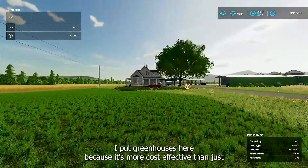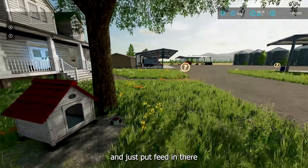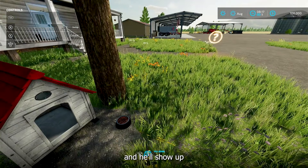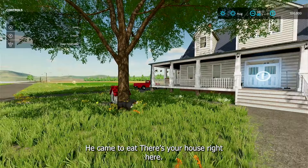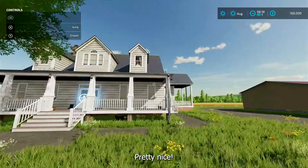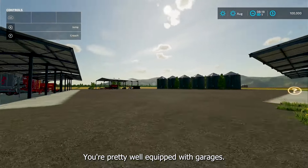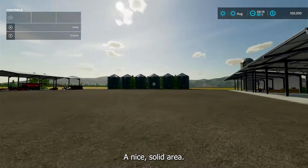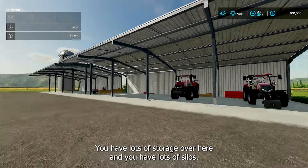You have a truck. When you come by here you can feed the dog by hitting the left joystick on console, just put feed in there and he'll show up when you do that. This is your house right here — there's your dog, he came to eat. It's a little farmhouse, pretty nice. You're pretty well equipped with garages. You have this area here which I really like, a nice solid area. You have lots of storage over here and lots of silos.